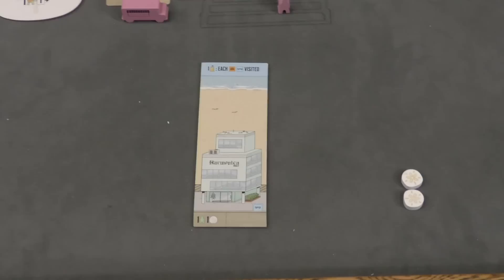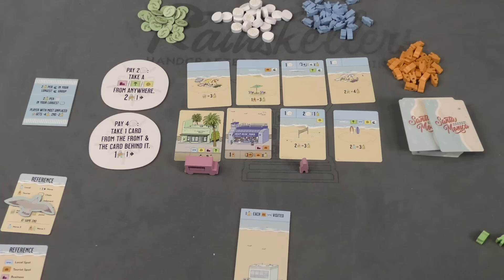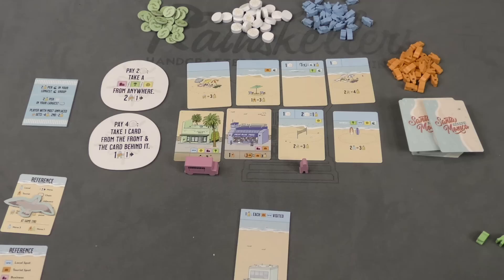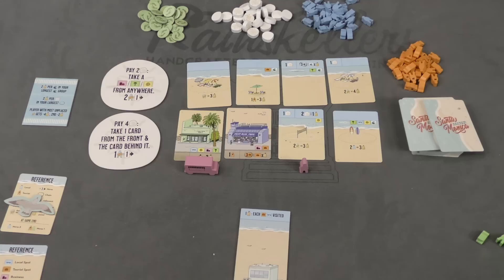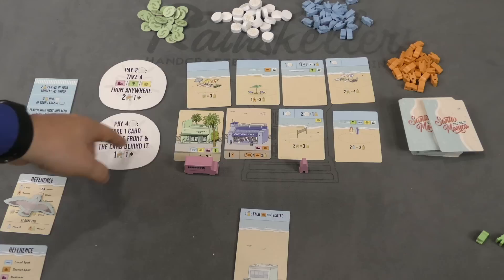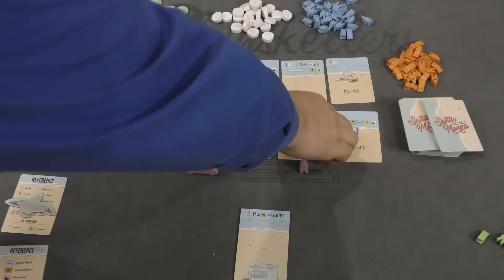On your turn, you do one of two things: either you can draft any card in the front row and add it to your area, or you can use one of the special ability tiles next to the board. There are four of these tiles, both double-sided, and you'll randomly pick two of them. For example, this one says I can spend two sand dollars to take a card that has one of these symbols from anywhere and then move two of my people one card. Here I can pay four sand dollars and take a card in the front and the card behind it. When you take a card from the area, you take it from the front row, the bottom one comes down and it's replaced.